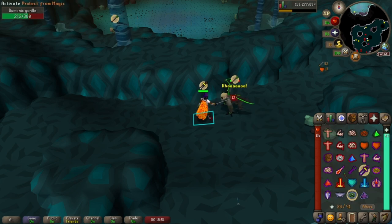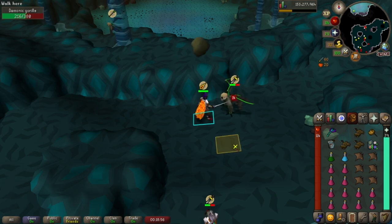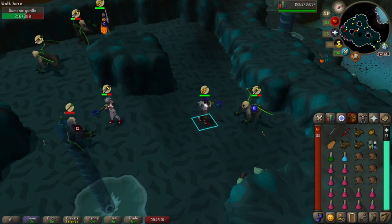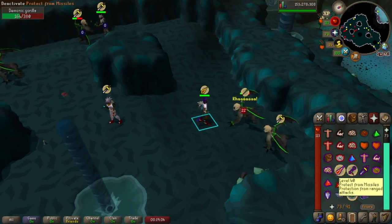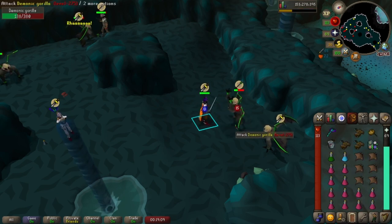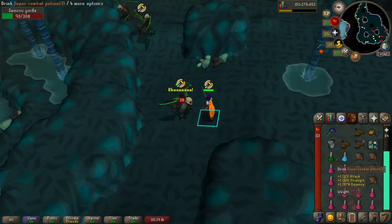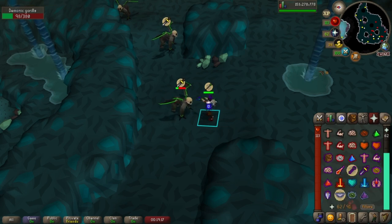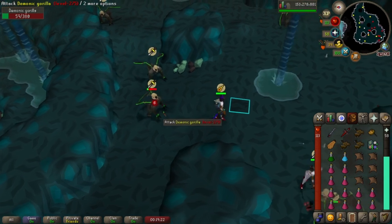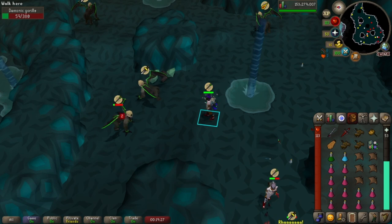Every time you do about 50 damage to them with a combat style, they are going to switch prayers. Then you're going to want to go ahead and switch combat styles. He walks over to me and switches to protect from range, so we'll switch over. These guys really are not that difficult — you just have to pay attention to when they're switching their attack style or when they're switching their prayer.